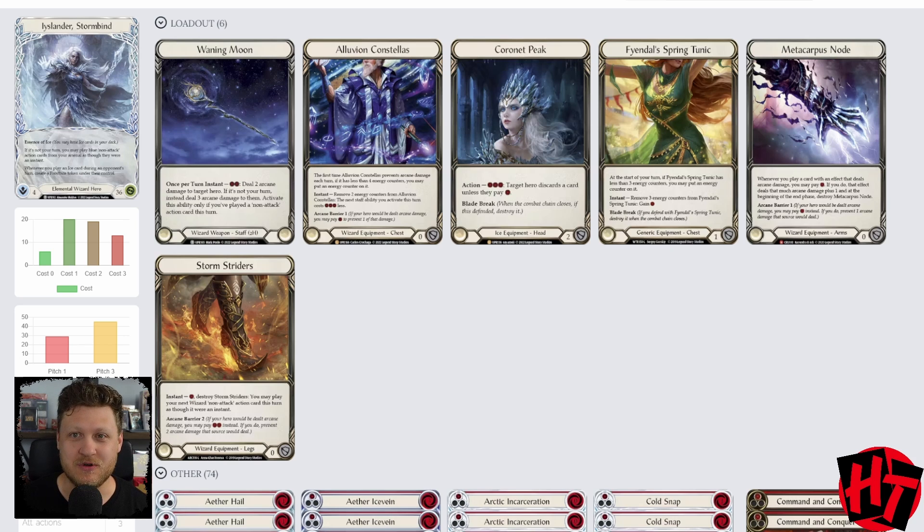Moving down to the chest piece, we are going with Feindel Spring Tunic. Much like Prism makes great use of Feindel Spring Tunic — pitching a blue and playing a four-cost aura, doing things on the opponent's turn — we're going to lean into something similar. With Waning Moon costing two, on our opponent's turn by pitching a blue, we would otherwise be limited to one-cost blue non-attack actions from our arsenal. With a Tunic counter, it opens up possibilities to play these two-cost non-attack actions from our arsenal — most likely a Frost to create a Frostbite and throw three damage at our opponent. It goes wide, it's a lot of interaction all at once, so Tunic is a must here.